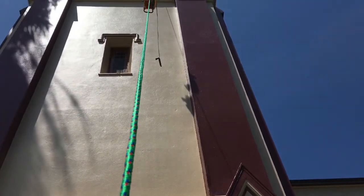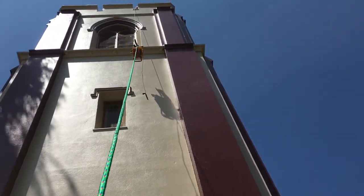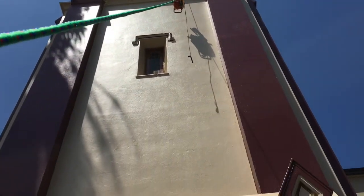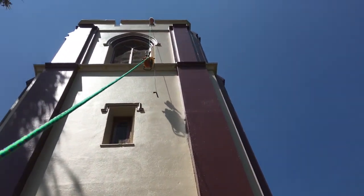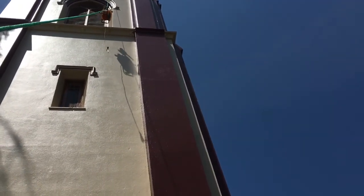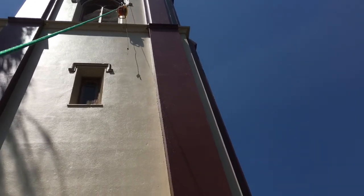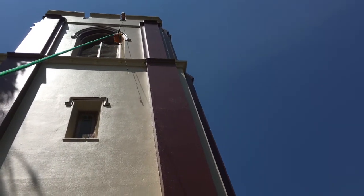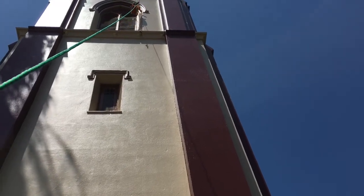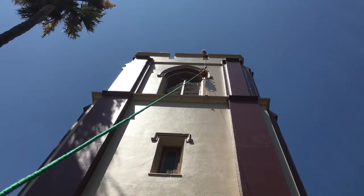Here we are, NorCal Bees doing another rescue — bees up in the bell tower. There's only a really narrow ladder to get all the way up there, so we're having to bring all of our equipment up over the edge. They just painted the building, so we've got to make sure we don't scratch things up. We're doing the old hold-the-end-of-the-rope deal, doing whatever it takes to get the job done.